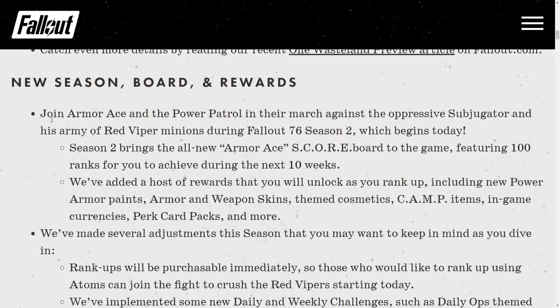Season Board and Rewards. Join Armor Ace and the Power Patrol in their march against the oppressive Subjugator and his army of Red Vipers minions during Fallout 76 Season 2, which begins today. Season 2 brings the all-new Armor Ace scoreboard featuring 100 ranks for you to achieve during the next 10 weeks. Rewards include new Power Armor paints, armor and weapon skins, themed cosmetics, camp items, in-game currencies, perk card packs, and more.